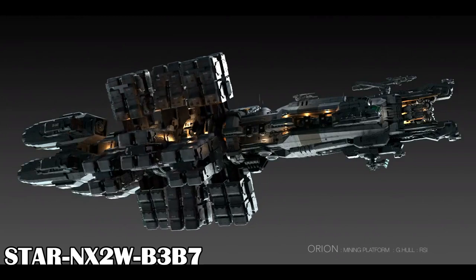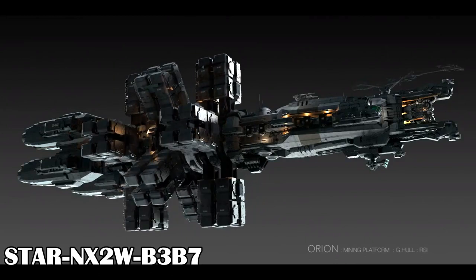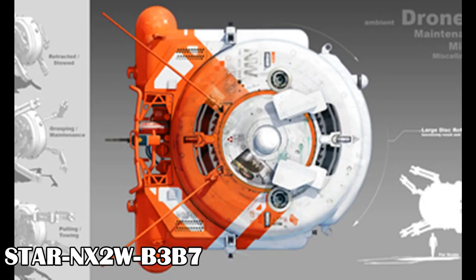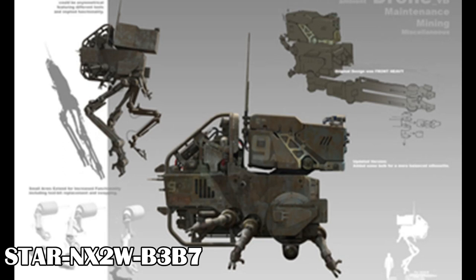The cargo arms are supposed to spin around independently as well. The Orion is listed as having various drones, although I'm unsure of the purpose of them. Do they mine smaller rocks, or just grab rocks to bring them in? Maybe they are used to secure the processed ore cargo boxes to the four cargo arms around the ship.